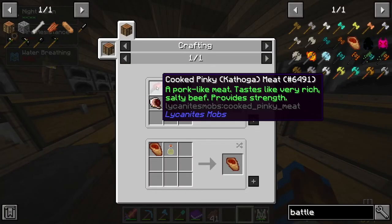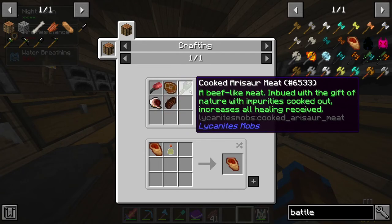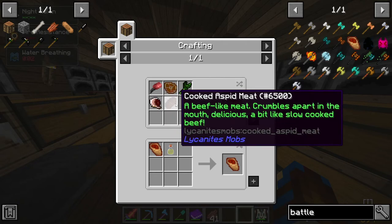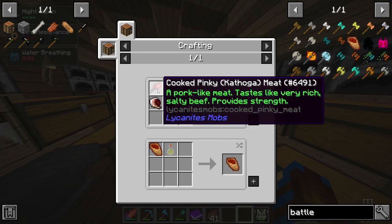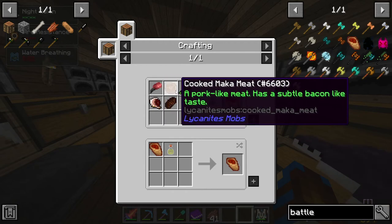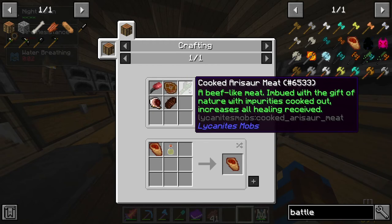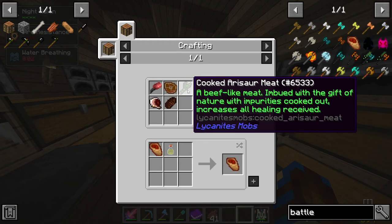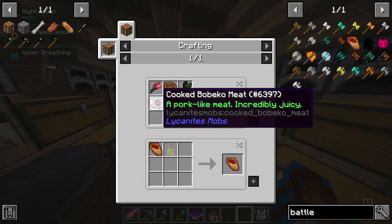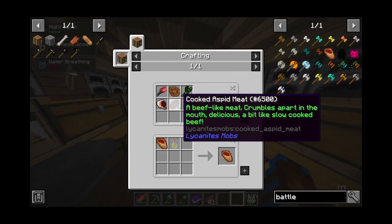The burrito can be made by using some cooked pinky meat, cooked maca meat, cooked arisaur meat, cooked bobeco meat, and some cooked aspid meat. We can get the pinky meat from those devils within the nether. The maca meat is simple enough to come across. The arisaur meat is from the big green swamp lizards. Not a clue what bobeco meat is, and aspid meat — no idea what that is either.